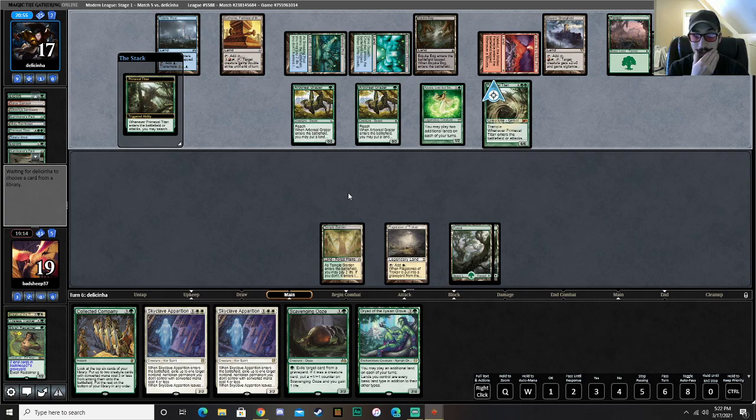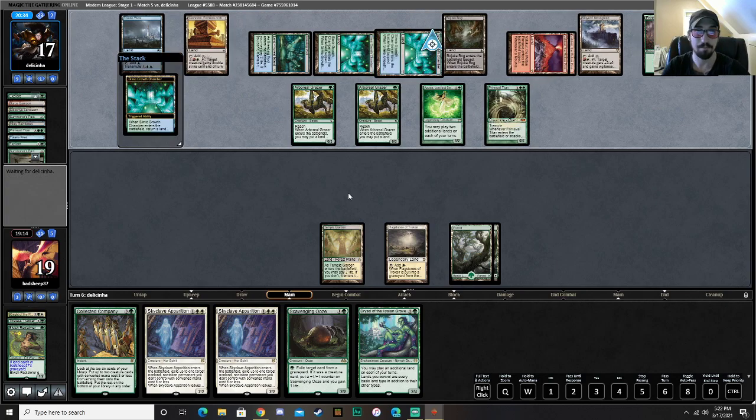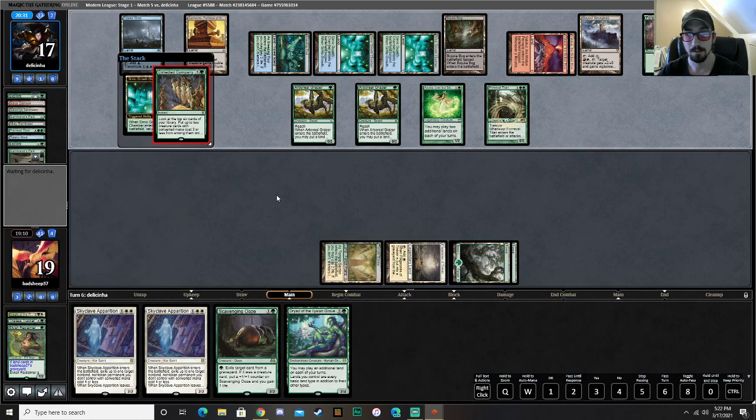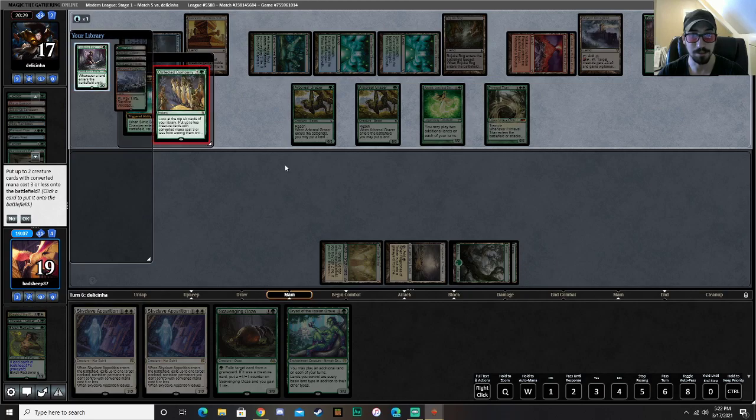I absolutely should have done that — that was such a mistake on my part. I should have let him go to the attack step and then waited until he searched lands, and then Coco'd, knowing that I could potentially hit the Knight. Because maybe Knight of the Reliquary wasn't on his radar. Let's go ahead and Coco here. Just hit a tracker — very unfortunate.